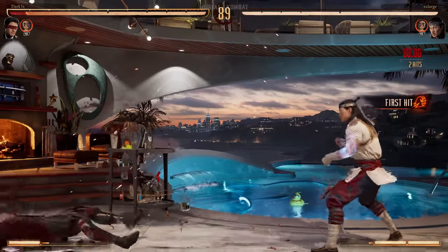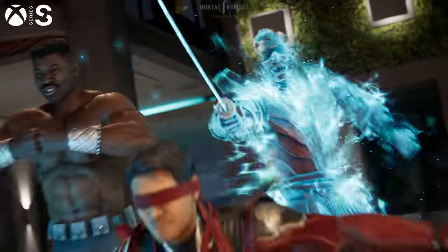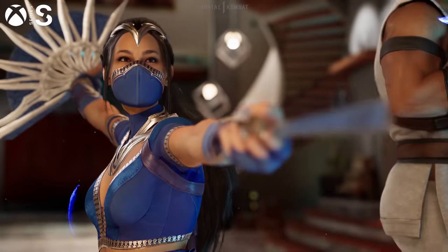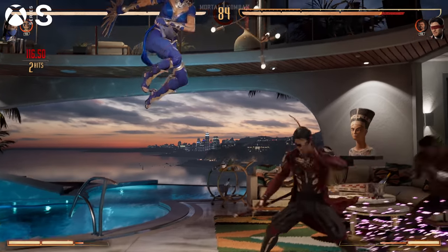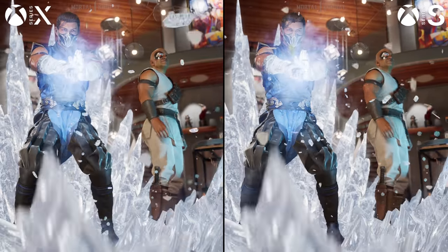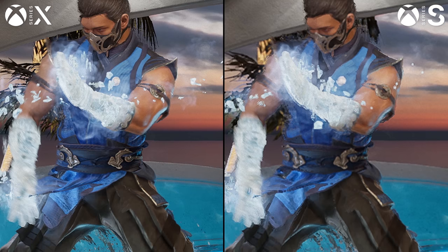Everything shown thus far has been running on Xbox Series X, so you might be wondering how it looks on Series S. Honestly, I think it looks pretty great, but image quality takes a predicted hit. During the cinematic sequences, you'll get around 1440p, which is pretty good. But once the battle begins, it seems to drop to around 1080p or so, losing a lot of fine detail in the process. However, aside from resolution, the visuals are otherwise intact and largely a match for Series X. The pixel count isn't a big issue, it's just that when you combine it with Unreal's TAA solution, it does look a little smeary on the Xbox Series S versus X.